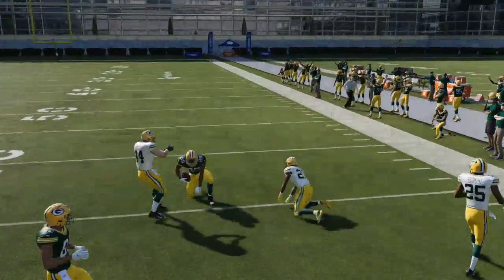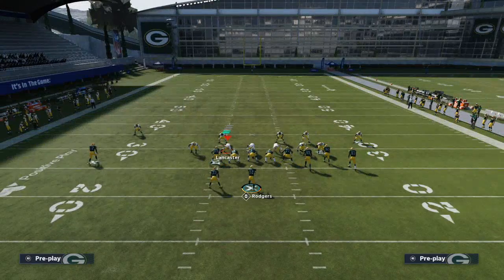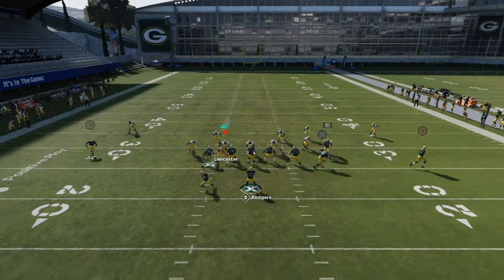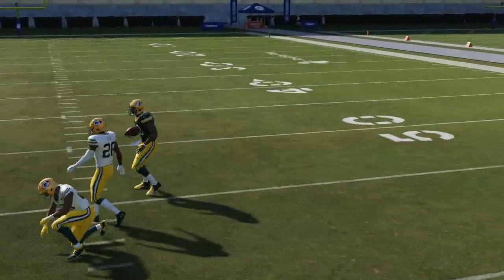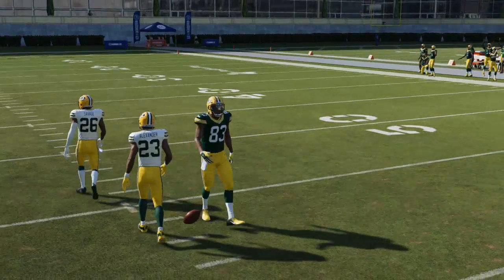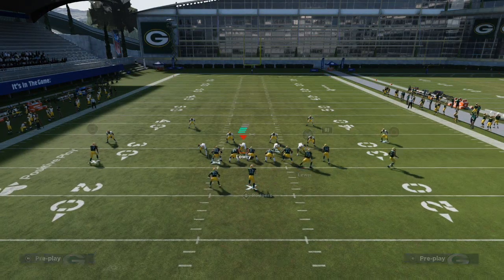Now one thing you can do — you don't have to do this for the play to be successful — but I actually like to motion Valdez-Scantling out to the left. When he comes down, you're going to be able to hit that route against man-to-man coverage. You're also going to be able to hit that route against almost every single zone in the game. Mesh Post is one of the best plays year in and year out because of the route combinations you can create.